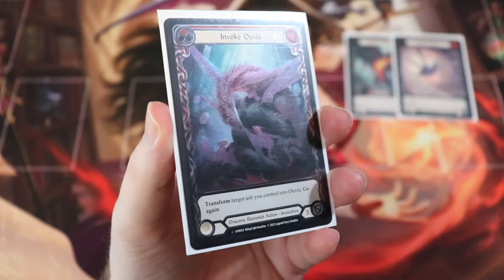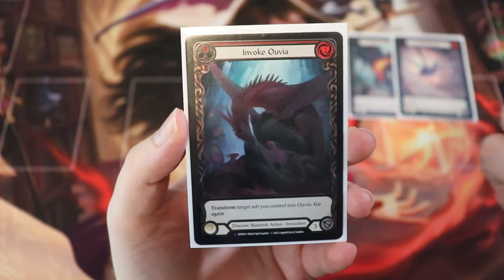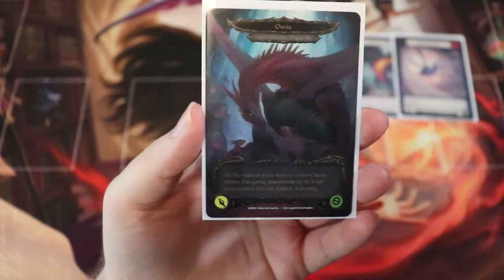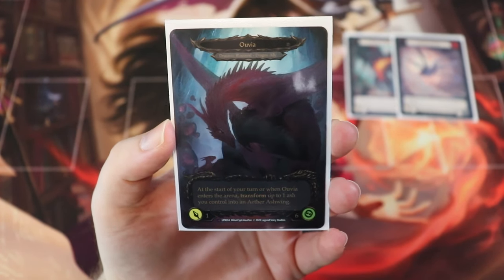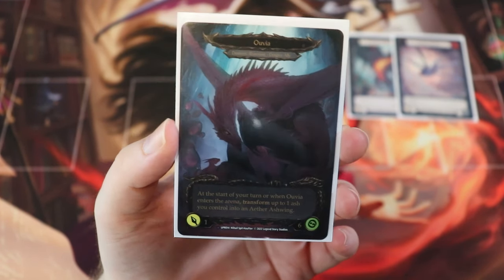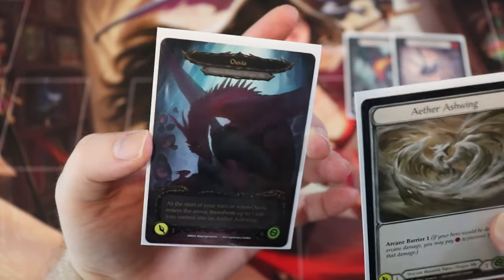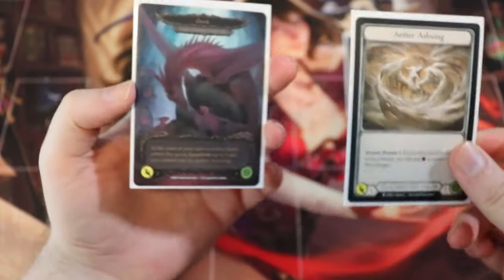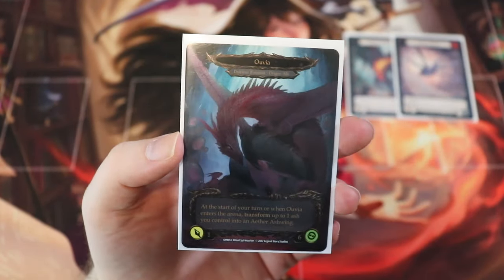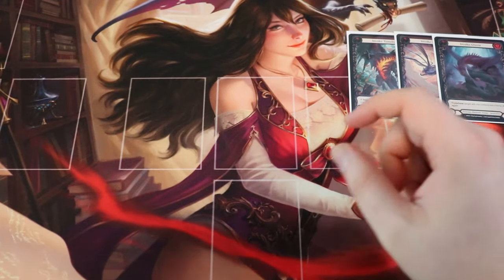Next up, we have the Mother of Dragons — Invoke Uvia. This one costs two to play. When you transform Uvia, she becomes a one attack, six health dragon that says at the start of your turn or when Uvia enters the arena, transform up to one ash you control into an Aether Ashwing. We would like to amass a large quantity of ash through pitching and other effects and then make a horde of dragons. Uvia is great at that. We are running a single copy.